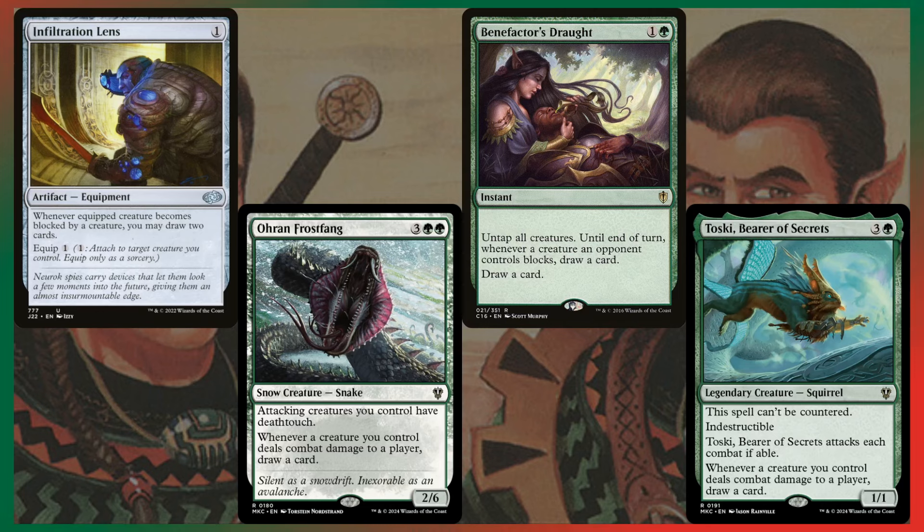These are the draw spells that care about combat. Rowan Frostfang we've seen; Toski does the same thing — whenever a creature you control deals combat damage to a player, draw a card — and Toski has Indestructible. You could put a lure effect on Toski so all creatures are forced to block it, letting all your other creatures get in for damage to draw cards. Neat little combo. Benefactor's Draught — like Jangling Automaton — will untap all your opponent's creatures, cantrip itself, and draw you another card for each creature an opponent controls that's blocking this turn. That's crazy.